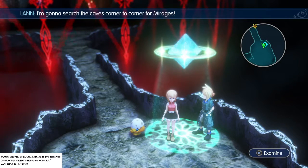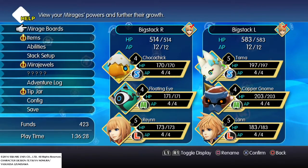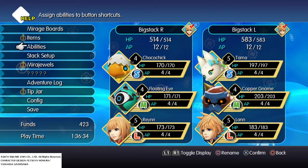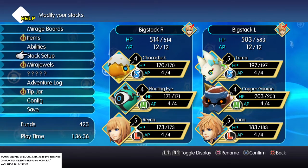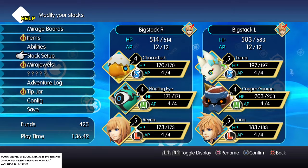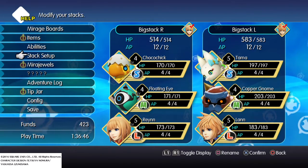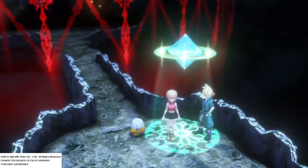Hey guys, PlayerV here. We're going to tackle the Shiva fight. She's weak to fire, so Tama is usually your best option here. Everything else pretty much stays the same from the Ramble fight. Rain is going to be your healer a lot — it's just going to constantly use Foxfire. Let's get into it.